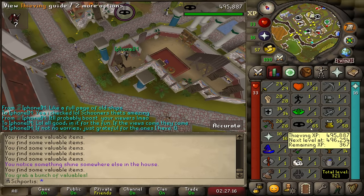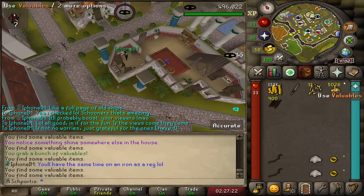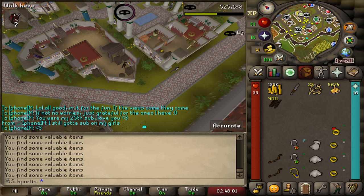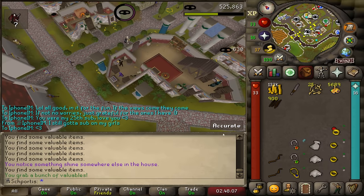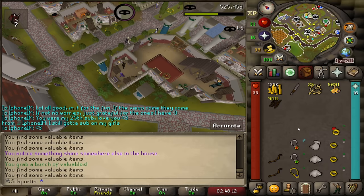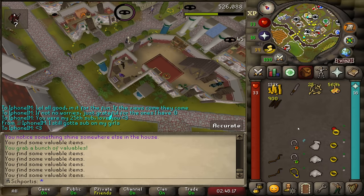We're three levels away from halfway. I'm going to guess 18 to 20,000. There's 66 thieving. I believe this is a new amulet — I don't think I've gotten a ruby amulet yet. I think ruby amulet and diamond amulet are the two that I haven't seen yet, but now we've got the ruby amulet. I don't know if the diamond amulet exists; if it exists, it's probably rare.